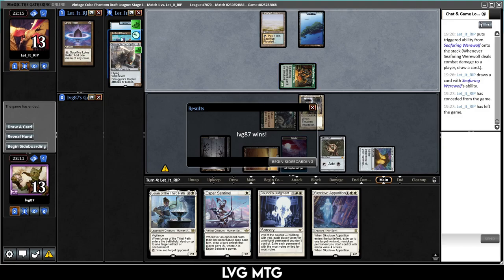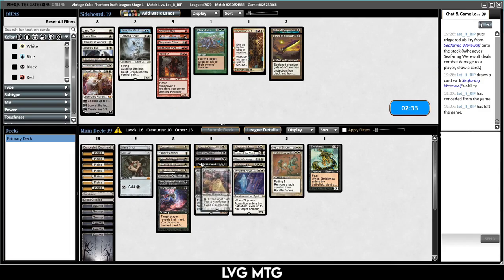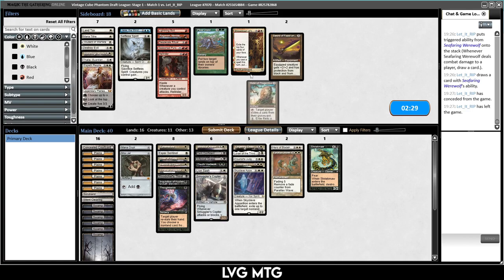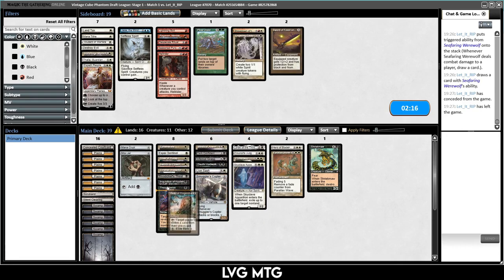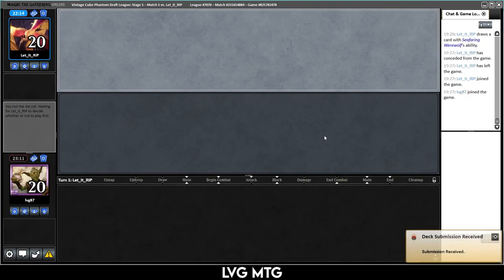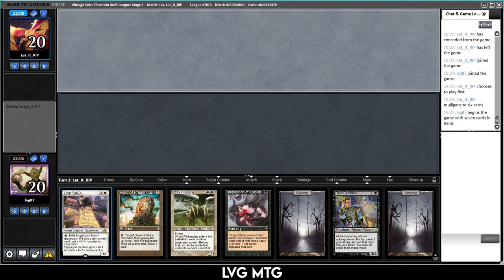Smuggler's Copter — this must be a Reanimator deck. I'll put in the Lion's Sash. I could take out Lingering Souls and put in the Relic too. Yeah, let's do that — I think they are a Reanimator deck. We have graveyard hate and Inquisition into Dark Confidant, so I'm going to keep this hand again. Light on white — well, no white at all.